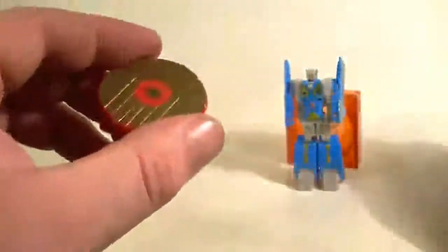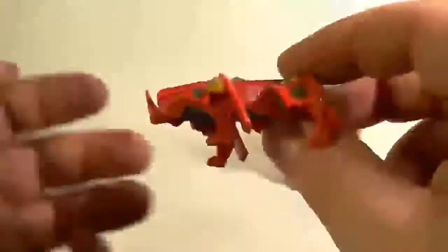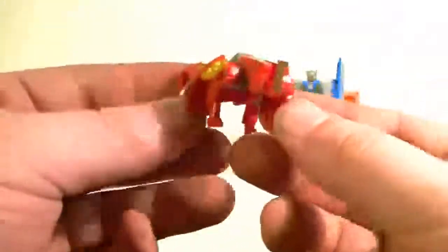Then we got Ramhorn — whatever his name is — the rhinoceros. And he is a different transformation. He kind of almost transforms 100% — there we go. And that's what he transforms into: a little rhinoceros. I forget what his name is exactly, but it's a really nice little disc.